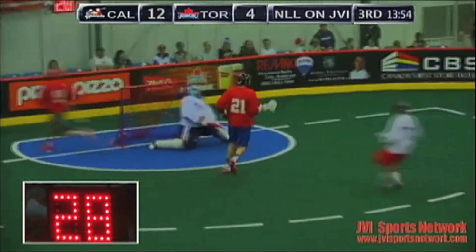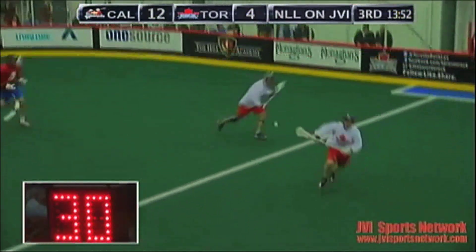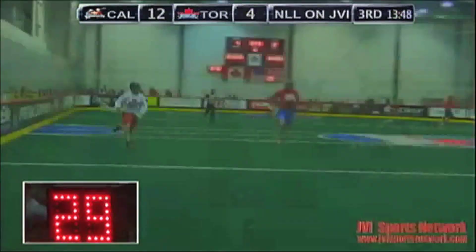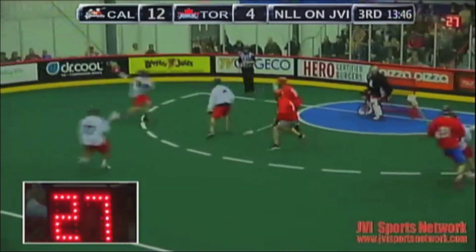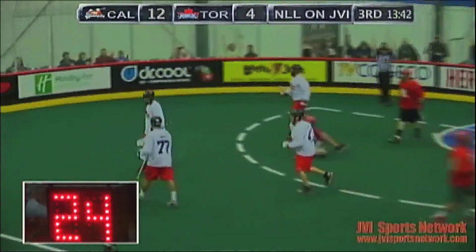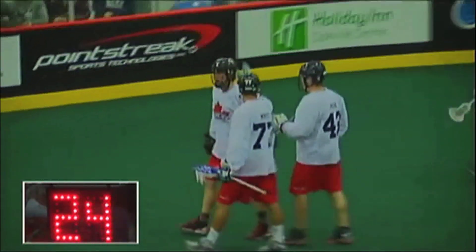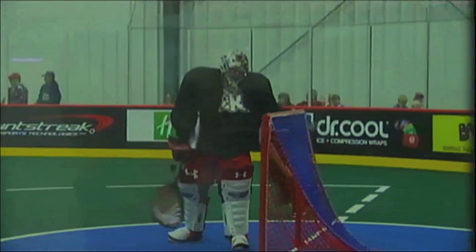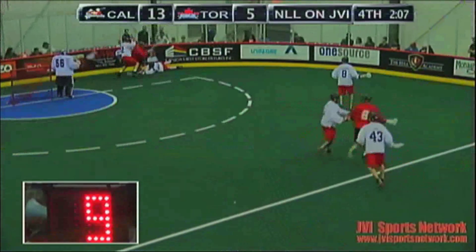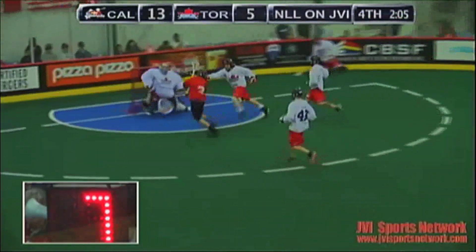It's 3-on-0 for the Roughnecks — you almost never see that. Travis Cornwell rings it off the post. Patrick O'Meara actually wisely peeled off that 3-on-0 because it's kind of redundant to have that many guys. And the Rocks score at the other end — Mike Burke buries one. What a shot by Burke. We've been mentioning all game how he's been getting some shots. Nice effort there by Connor Goodwin to get the ball. What a shorthanded goal by the young.